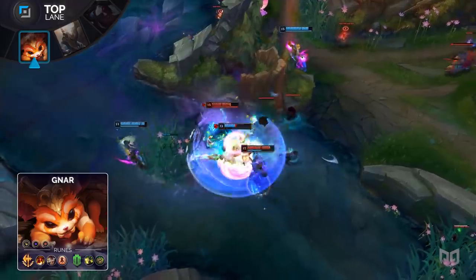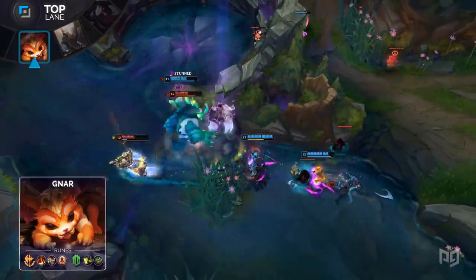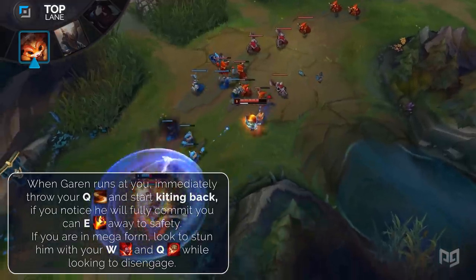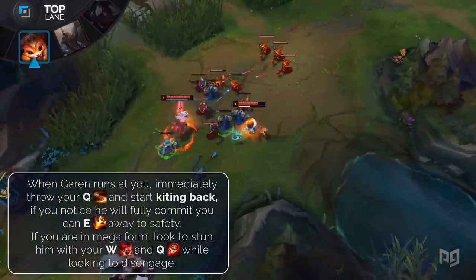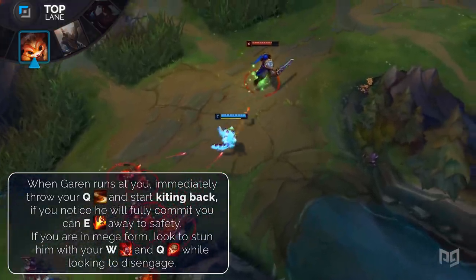Your range harass forces Garen to eventually want to engage, and when he does, he will use his Decisive Strike, at which point you will throw your boomerang and kite back. If Garen continues to commit, you will use your jump to disengage further. From here, you will kite forward or continue to kite backwards if he decides to run away. If you are in mega form, you will want to stun him with W followed by your boulder and look to kite away, because you will not beat Garen in a long duration fight.